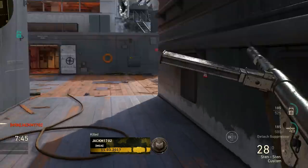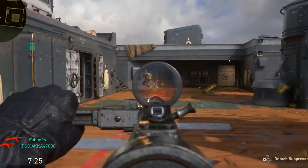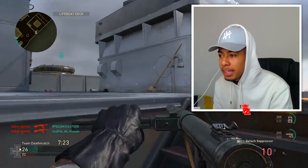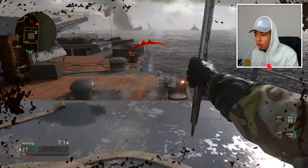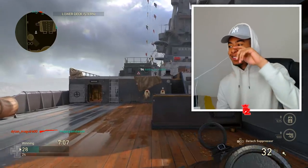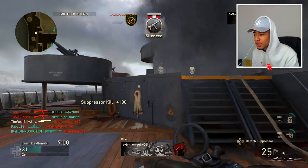We only got 28 bullets left. This thing runs out of ammo quick. I'm going to go around and see what we can do. This thing gets hit markers upon hit markers. Oh, we got an ice pick — but I thought it was a pistol. One thing to know about this weapon is it runs out of ammo so quickly — it's crazy.